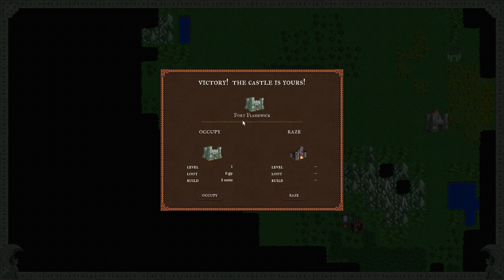So once I click it, it tells me what do I want to do with Fort Flamewick. Do we want to occupy it? It's a level one castle — we won't get any gold from it because it's already a small castle, and it will take us two units to build. So there are two units we can build from the castle, or we can raise it, in which case nobody could use the castle at all.